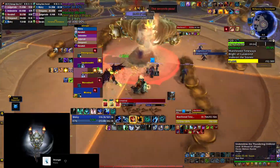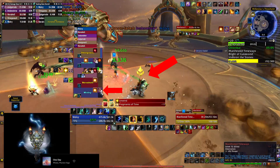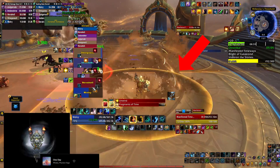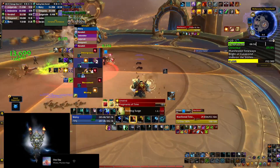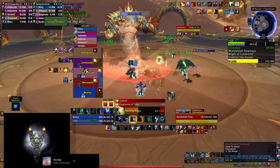The boss is also going to mark 2 players with Chrono Faded. That's an 8 second dot which leaves an expanding ring on the ground upon expiration. Once the ring moves on top of your teammates they are going to take ticking damage as well. The trick is to drop the circle in the light areas because then it moves really quickly and your teammates are only going to take 1 tick of damage.